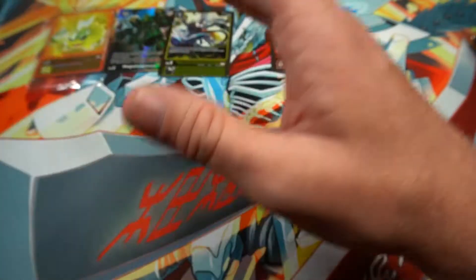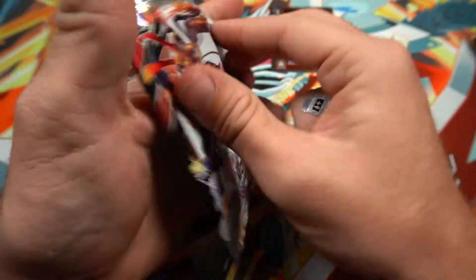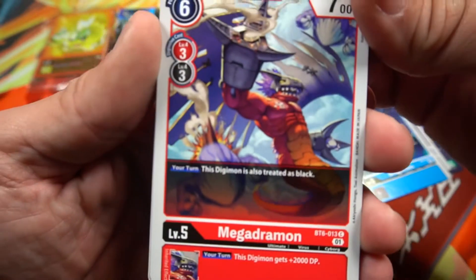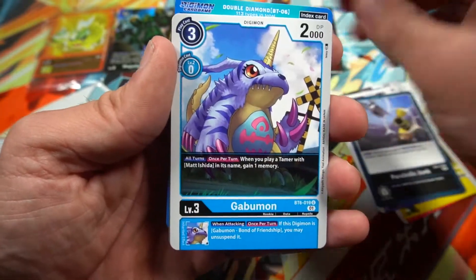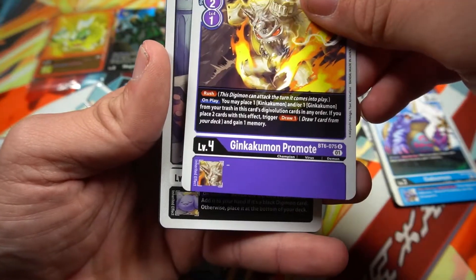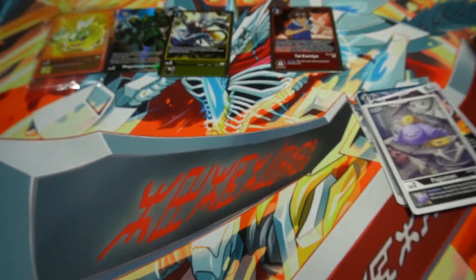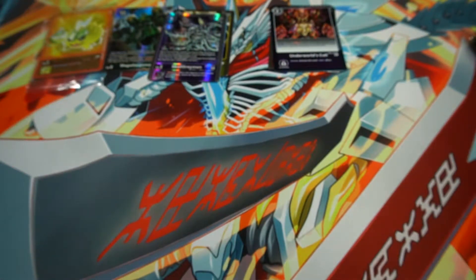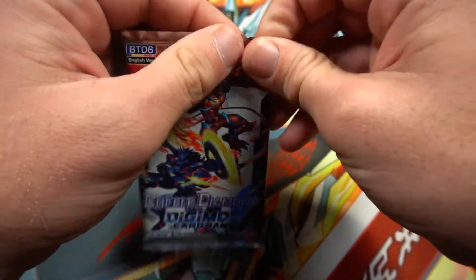Alright, this pack's gonna have Omnimon — just kidding, that'd be sweet though. Eldredemon, Ferrismon, Dragomon, Megadramon, Bulkmon — that's part of that Pulsemon line — Bogeymon, Parabolic Junk, Gabumon. Not sure if that Gabumon is good. Ginkakumon, Jinkakumon, Taomon, Underworld's Call, and Skull Greymon — purple Skull Greymon. And Huckmon! Huckmon is good, that's a good rare, I need some of them.